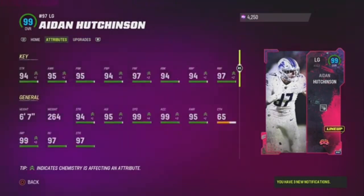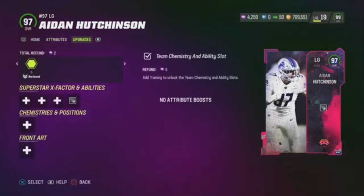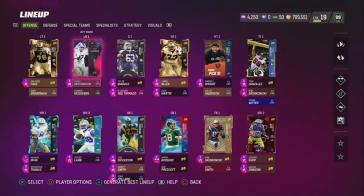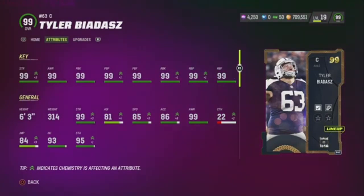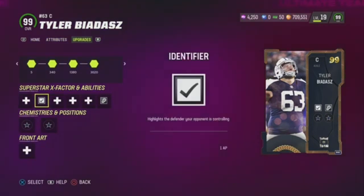Let's go to Aiden Hutchinson — 99 speed, nasty strength of 0 AP. Very good card right here. But I do want that ultimate Bruce Matthews, maybe at left guard — he's really good too. Now we got the center, Tyler Biotish. He gets 85 speed on my team, 99's everywhere, Secure Protector for 0 AP, Identifier for 1 AP. Not a bad card right here.